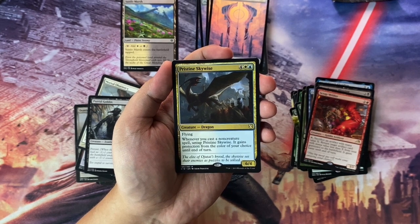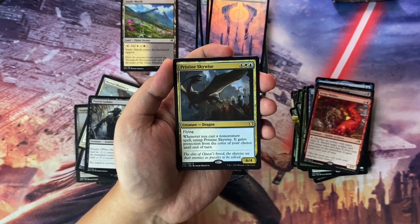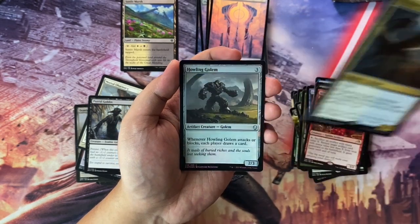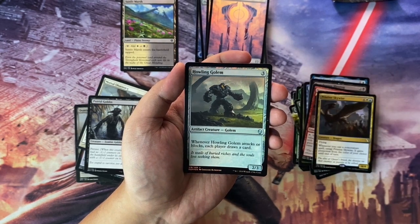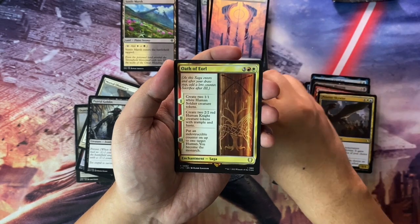We have Cunning Skywise — it's a dragon, 6/4 with flying, 6 to cast. Whenever you cast a non-creature spell, untap Cunning Skywise and it gains protection from the color of your choice until end of turn. And then a Foil Howling Golem — 3 to cast, 2/3 Golem. Whenever Howling Golem attacks or blocks, each player draws a card.